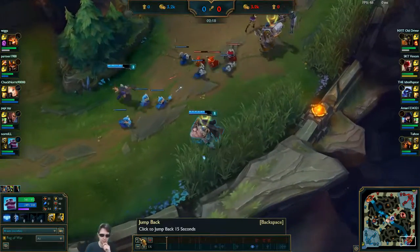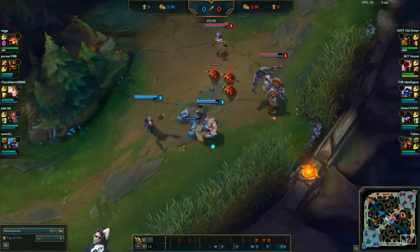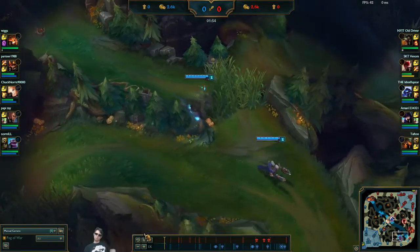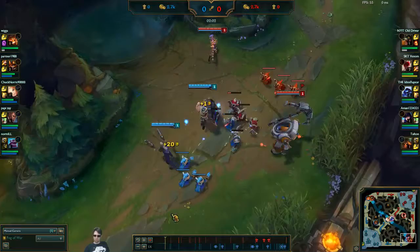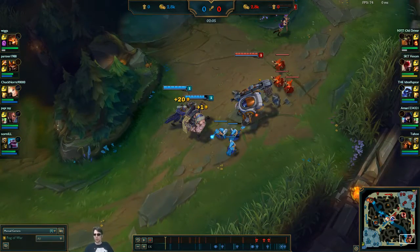Let's go back and analyze that trade right there. Lucian's got his Q double shot, so his Q's on cooldown. Now he's walking back — it wouldn't have been possible to get a Q off on him even there. Let's check: could I have made a better play there? Right here I could have Q'd him — point blank, he's too far forward.